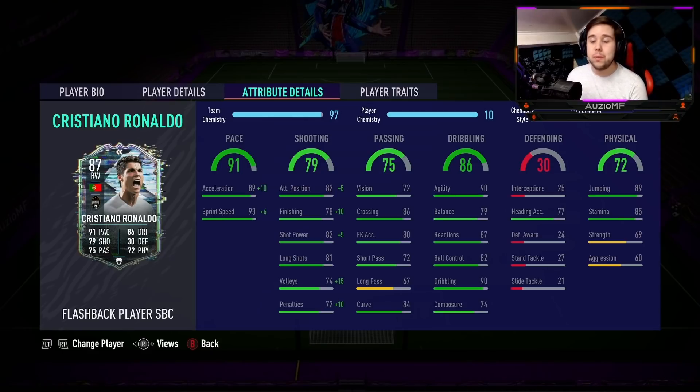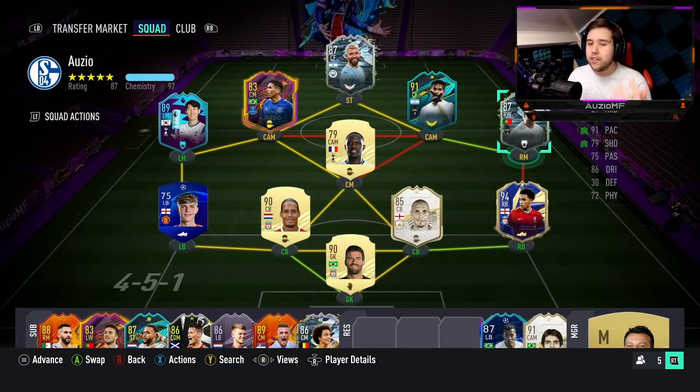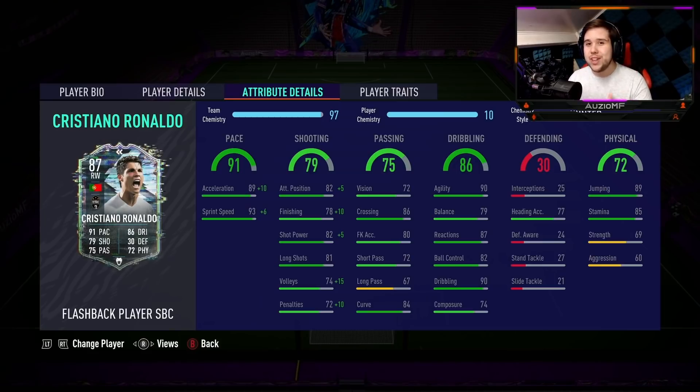That 74 composure could also be a big problem. His physical stats — he still has his jumping, but the heading accuracy is obviously lower. Stamina is 85, which should be enough to last for the whole 90 minutes. He has 69 strength and 60 aggression. For links, I've got Dybala — this flashback card is when he used to play for Manchester United, so linking him with Dybala looks a bit awkward, but you get full chemistry in that right mid position. Also got Trent, Rio, Sissoko, and Aguero in this team. I'll be playing CR7 in a 4-4-2 striker position, right wing, and CAM in a 4-2-3-1.